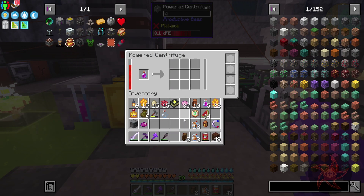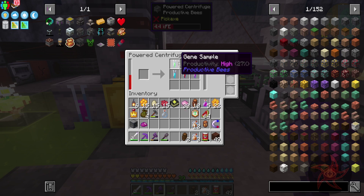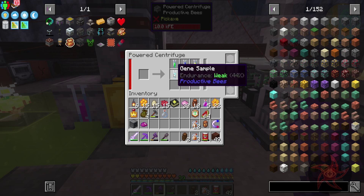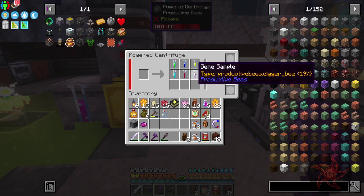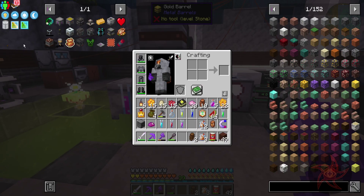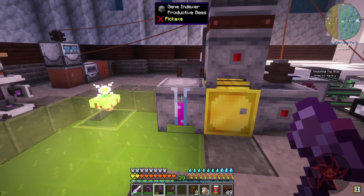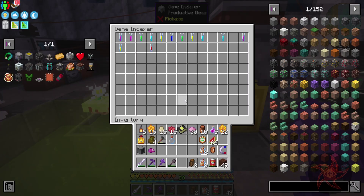So let's see what all genes we get from you — this is from our digger bee. Productivity high. Weather tolerance same. Diurnal. Diurnal. Weak. Normal. And type. I don't think we're ever going to need that type again. I'll go ahead and put it in here anyway.